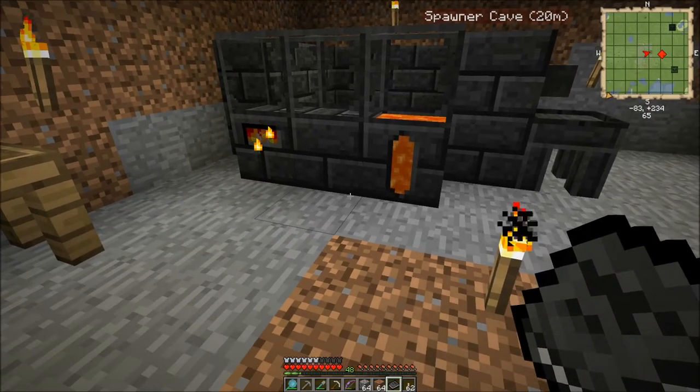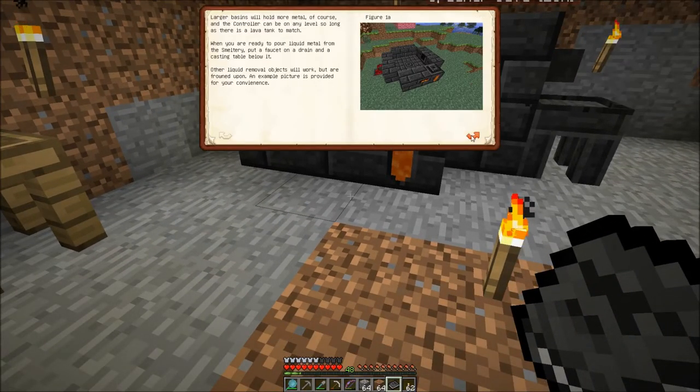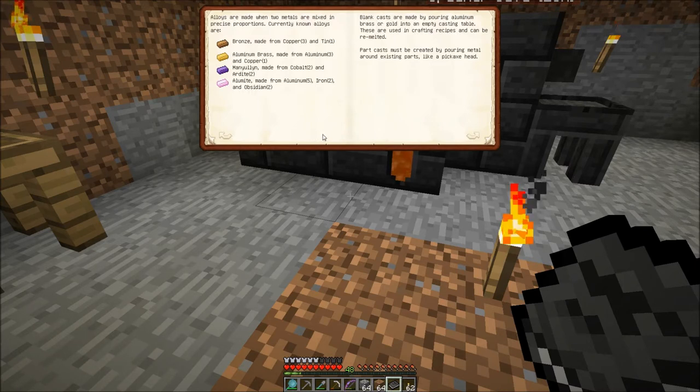Let's take a look in the mighty smelting book to see how we get this started. What we're going to do with the smeltery is melt down our metals and pour them out into casts. In here it says that casts are made by pouring aluminum brass or gold into an empty casting table. We want to make part casts, and the book says part casts can be created by pouring metal around existing parts like a pickaxe head. So we'll need aluminum brass. Over on the left side it tells you how to make different alloys — bronze is made from three copper and one tin, and you don't actually have to use the smeltery for that.